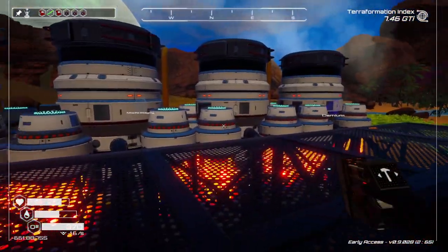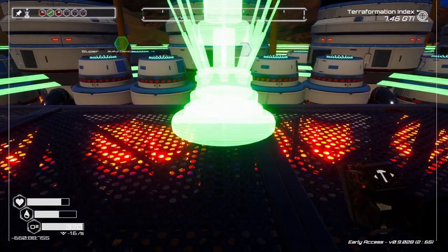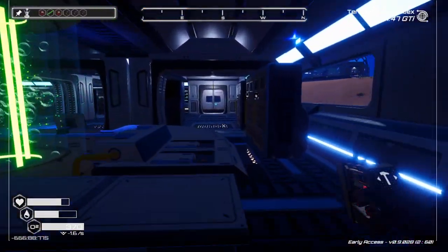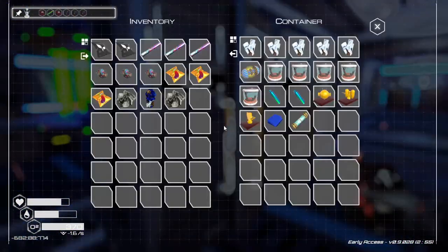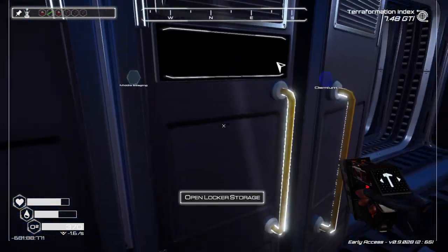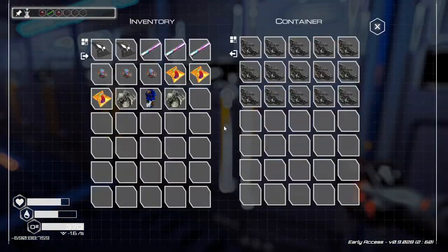How many is this — two, four, five? Now this thing can feed three more, so we'll need to see if we have any more for that. The problem though is if we look at the dump, we have one oxygen multiplier and I don't really see anything else.